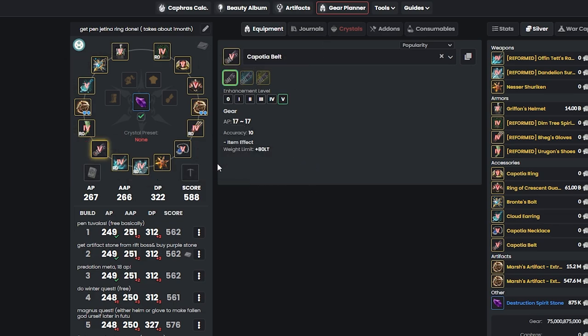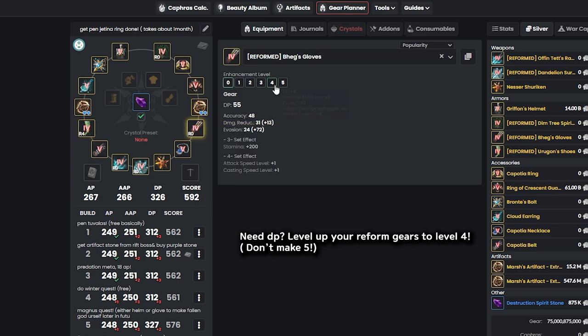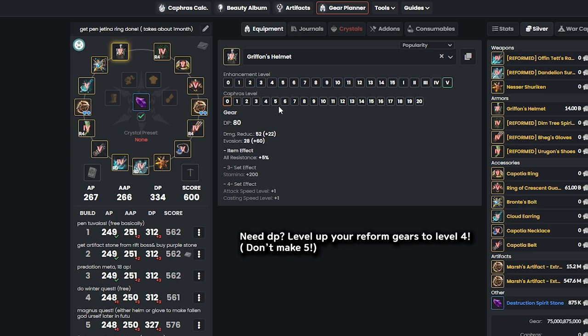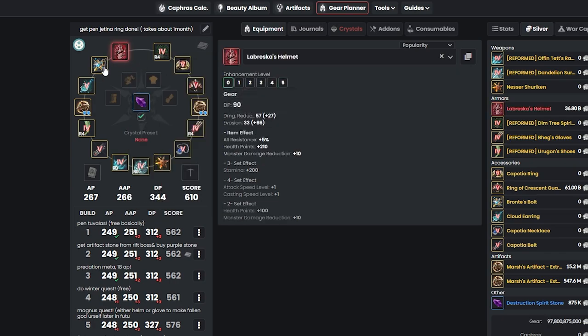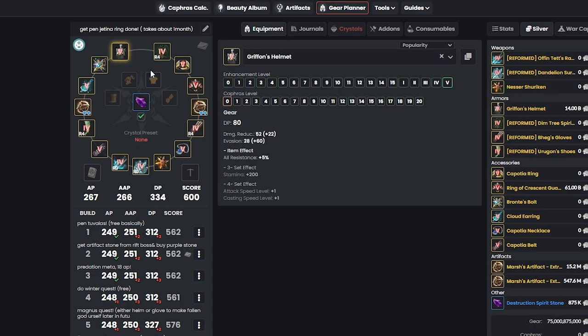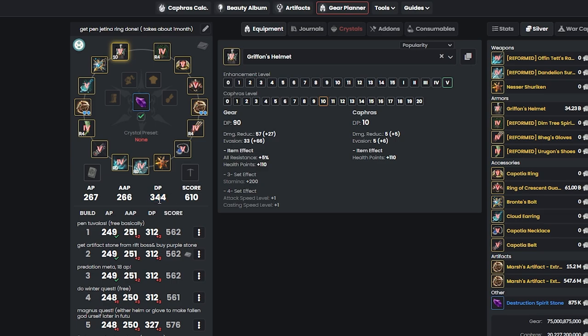After that, it really depends on whether you want more AP or DP. For more DP, get all reform gear to level 4, and get the Pen armor all the way to level 10. Once you hit level 10, you can turn it into Labresca and then get a Fallen God armor for your helmet. But that's not the right step right now — just leave it as Pen and keep adding Kafras up to level 10. If you add your Griffin helmet all the way to level 10, you can get 344 DP just from having Reform level 4 and level 10 Griffin.